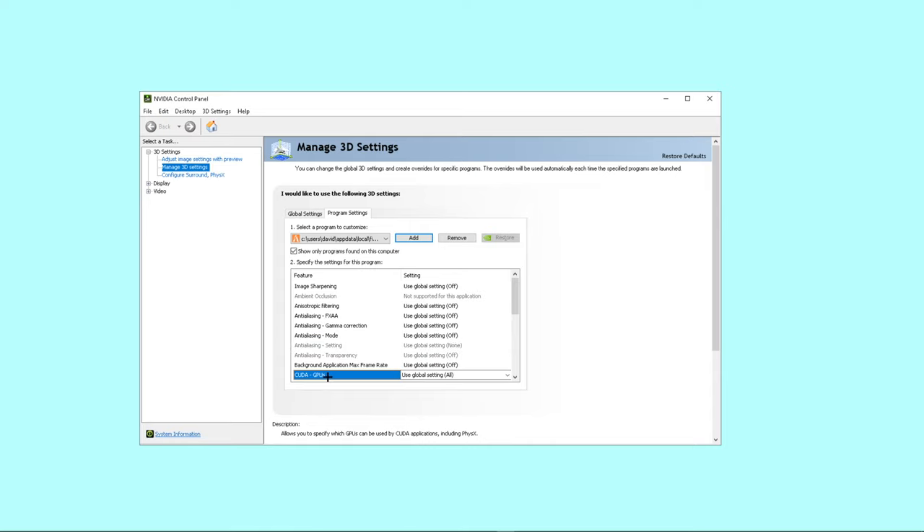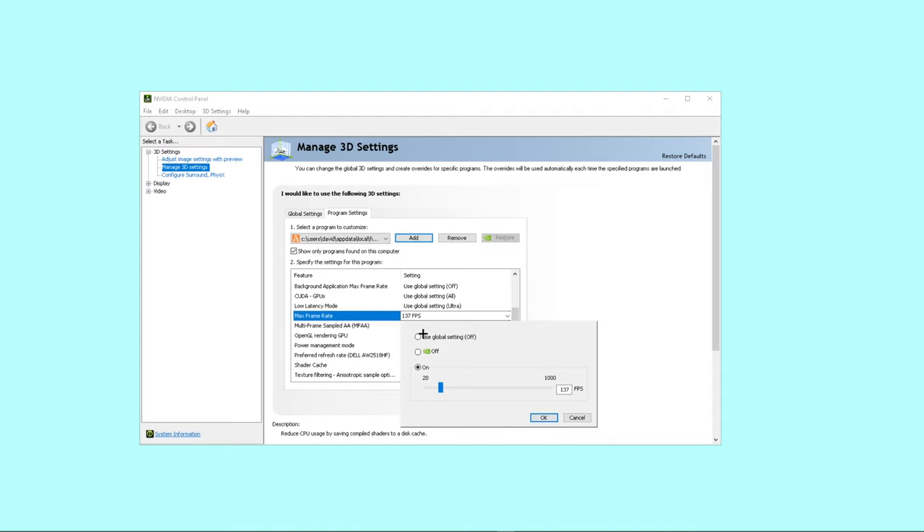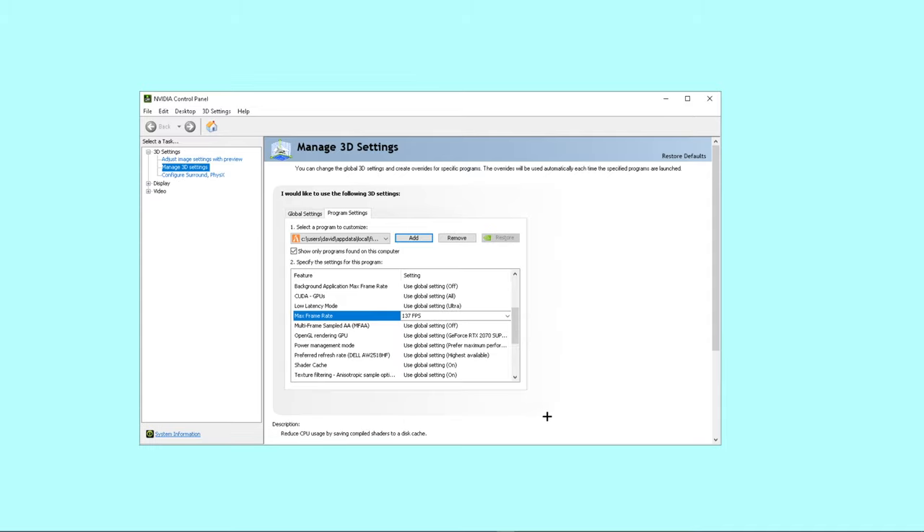You want to go to CUDA GPUs and scroll down. It's going to be the second one under there — just to make it easy to navigate. You left-click on it, and you go from Global (what it was on) to one. Then you can enter your own FPS value right here — I go 137, because that's what I want for myself.